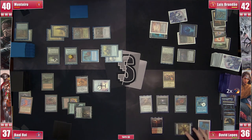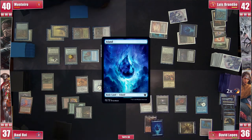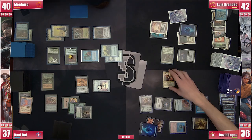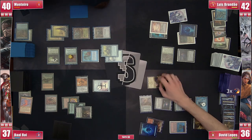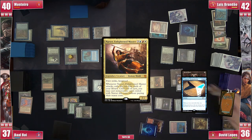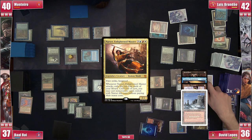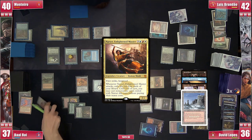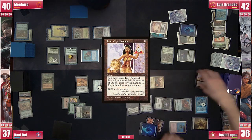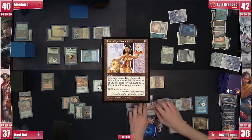David pays for the Remora and plays an Island, casting Walk the Aeons to go for another extra turn. He attacks Baal with Narset again and with the trigger reveals Scroll Rack, Temporal Manipulation, Lion's Eye Diamond, and a Plateau. Baal blocks with the Thopter. David casts Temporal Manipulation, Scroll Rack, and LED. He now has four extra turns waiting for him.